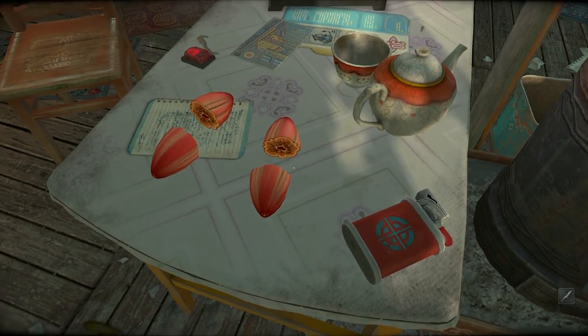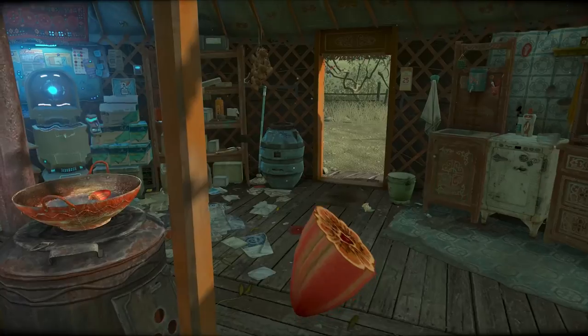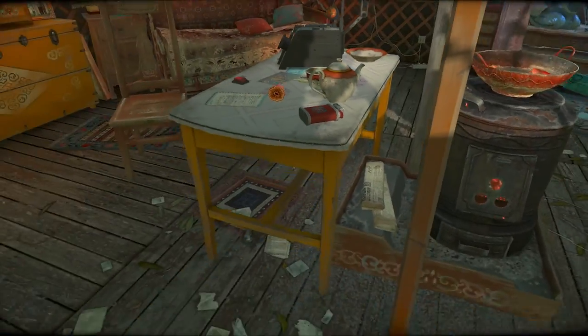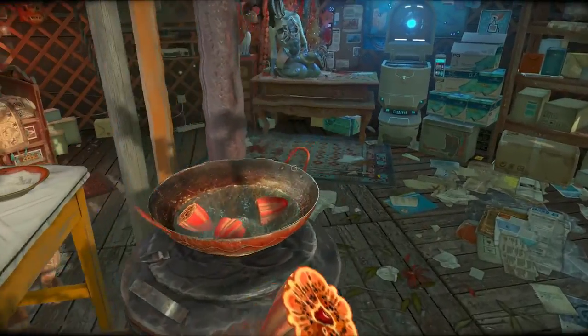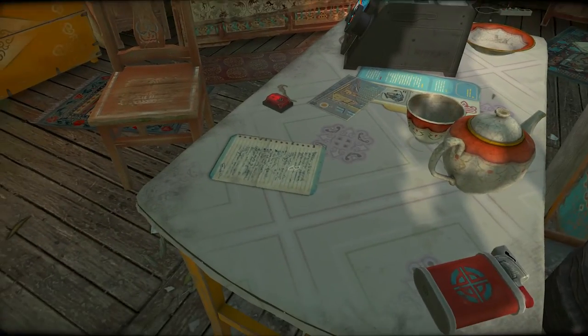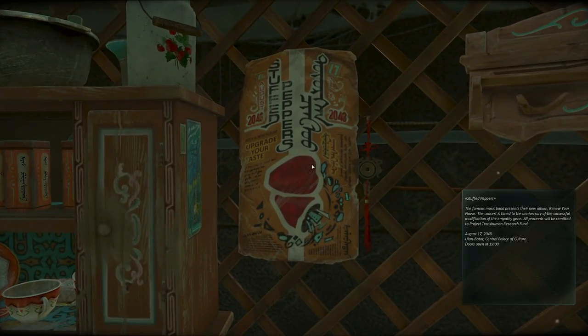Maybe it'll tell us when there's enough in there. I think that's going to be enough — I don't think any more would really fit in there too well. This is a few — hopefully two is a few. Add dried root, don't forget to grind it — not dried fruit, dried roots. Do we have dried roots in storage? There's a poster: 'stuffed peppers — the famous music band presents their new album. Renew your flavor — the concert is timed to the anniversary of the successful modification of the empathy gene. All proceeds will be remitted to project Transhuman Research Fund.'